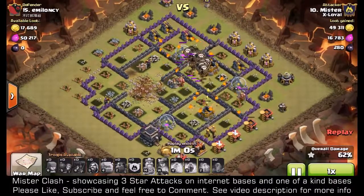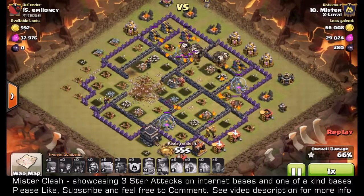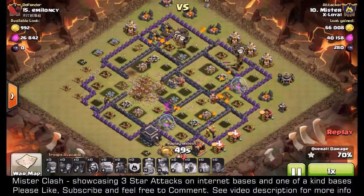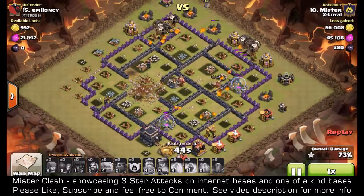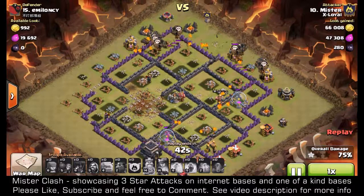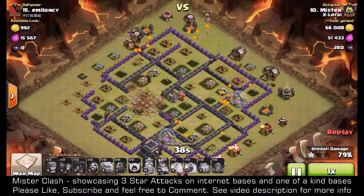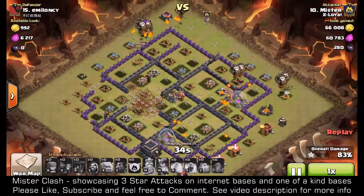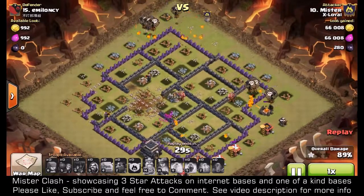I've still got a lava hound alive, and now the cleanup happens. I just want to remind you that this base has been totally decimated, but that doesn't mean you can use this on every single base you come across. It's like when HoLo first came out — people were trying to HoLo every single base and it just doesn't work. Have a look at the base to see if this strategy is even suitable before you decide to use it.